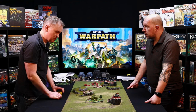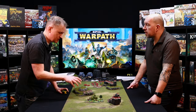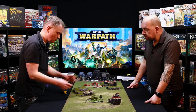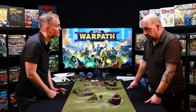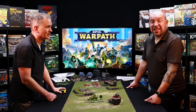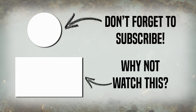So moving is pretty simple. Once a unit's finished moving, it has to stay in what we call coherency. The bases have to stay within an inch of each other, or within six inches of all the other bases, just so you can't string them out and have part of the unit over here and part of the unit over there — fairly standard stuff. So as you can see, it's very straightforward. That's how movement works in Epic Warpath. We'll see you next time. Bye.